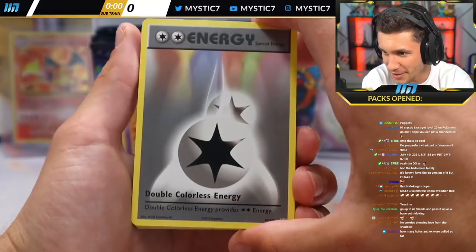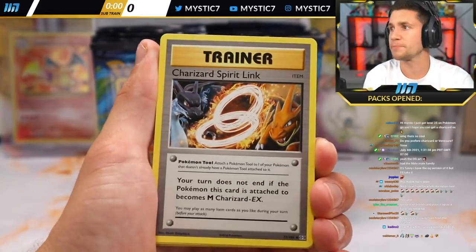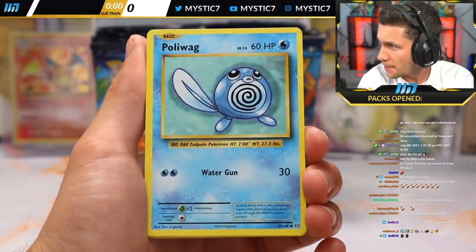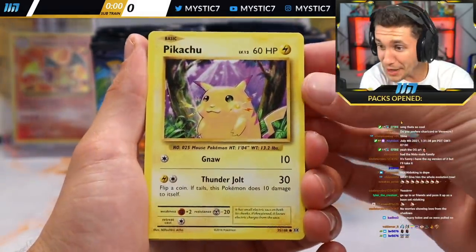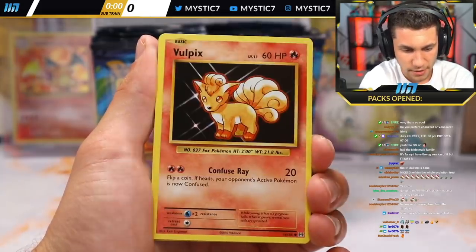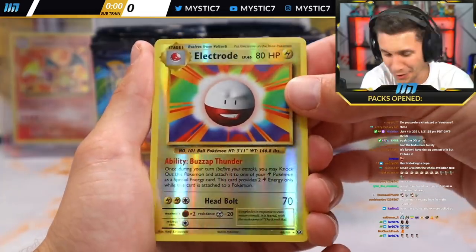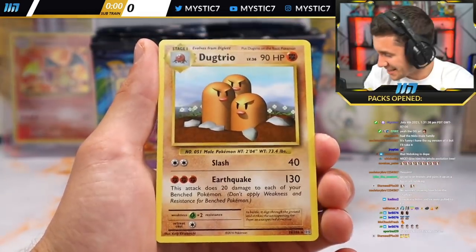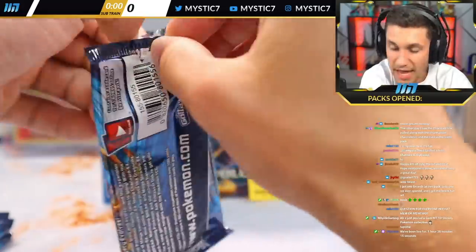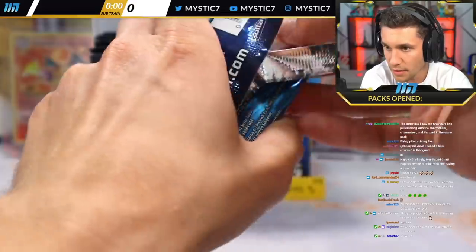Double Colorless Energy, Charizard Spirit Link. Last time we pulled the Charizard Spirit Link it went kind of hard. Kakuna, Poliwag, Pikachu again, Ponyta, Nidoran, Vulpix, Reverse Holo Electrode — very sweet. And pack two of two is the Dugtrio. Someone had to pull it, right?